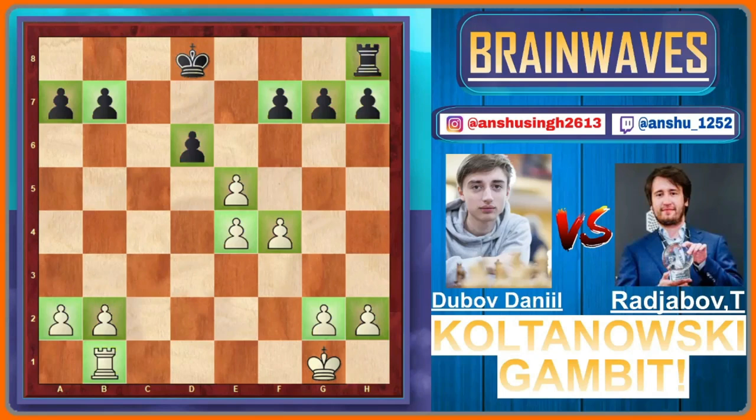If black plays d into e5 and after f5, both players have equal pawns and the position is totally equal — that's why after rook into b1, both players agreed to a draw. I hope you enjoyed the video. Make sure to hit the like button. We will be coming up with more amazing and interesting videos like this.